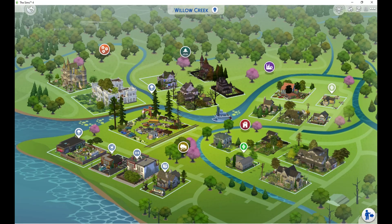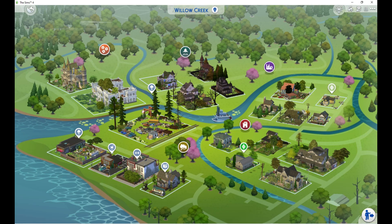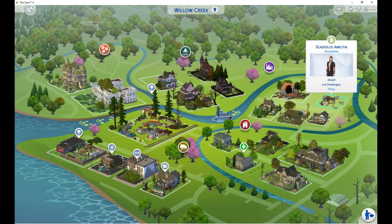Hey there, and welcome back to Desolation Town. We finally have a new Sim move in. This is our new Sim, Gladiolus Amesitia — he is a Final Fantasy XV character, if you don't know who that is. He moved into our town on his own. We are going to play his household today, and hopefully by the time we're done, more people will have moved into town so we can continue. If not, the next episode we'll go back to my self-Sim and play another episode of her household. Let's get started.